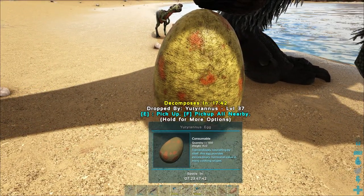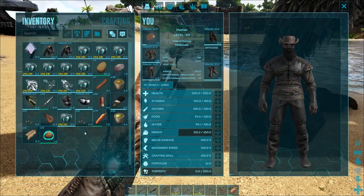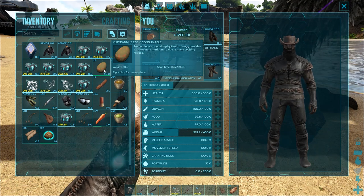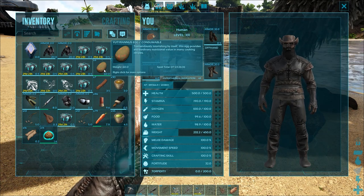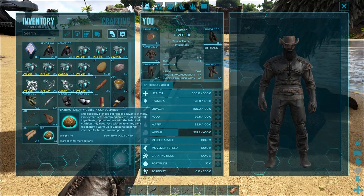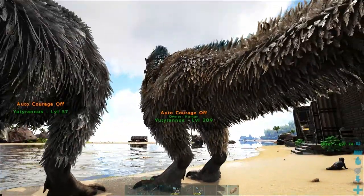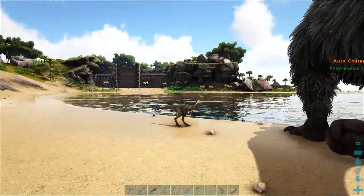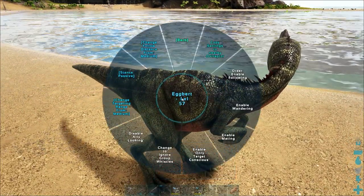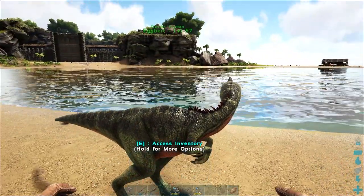We've got an unfertilized egg here — unfertilized eggs are used for making kibble. You can get unfertilized eggs just from wild creatures and you might stumble across the odd egg in the wild. Yutyrannus, incidentally, on the Island map are one of the few ways to make extraordinary kibble. Unfertilized eggs are used to make kibble, and to increase the rate at which our Yutyrannus lay unfertilized eggs we can use an oviraptor.